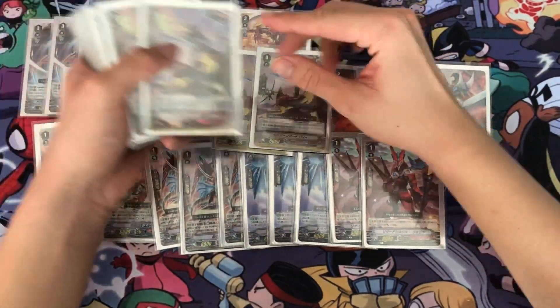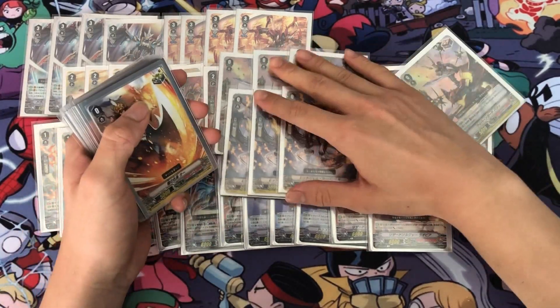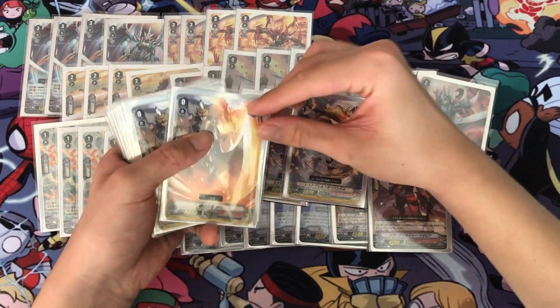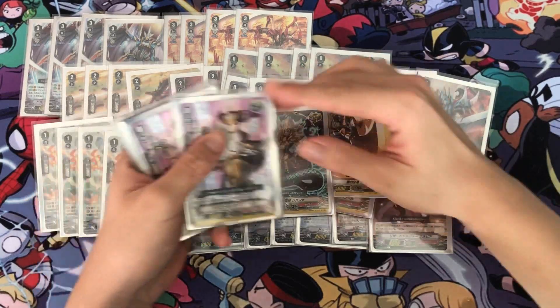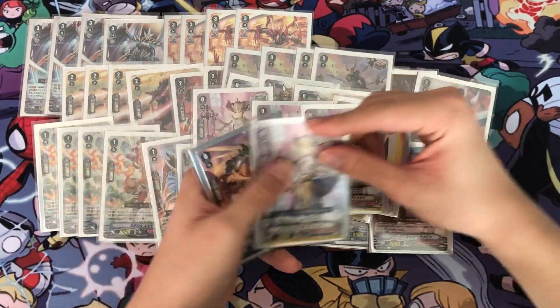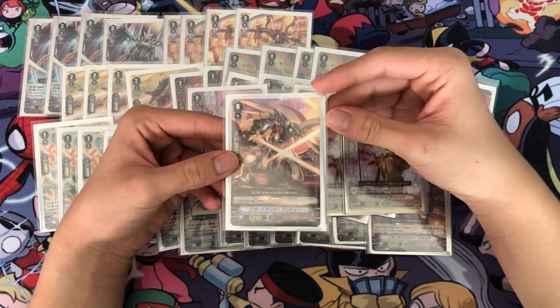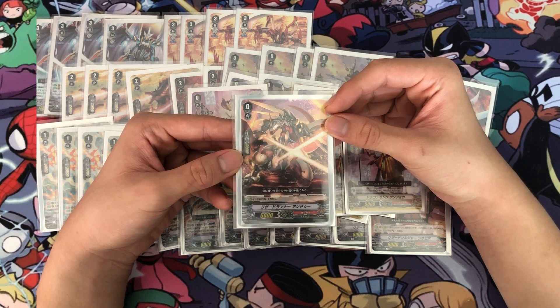For triggers, I play 4 sentinel draws, 3 other normal draw triggers — so 7 draws total — 5 crits, and 4 heals. For the starter, I play the generic one, the only starter available: Lizard Runner Undeux — ride a pawn, draw a card.